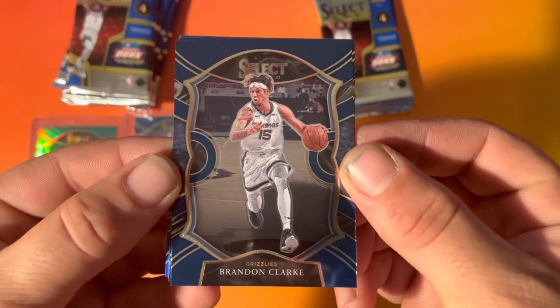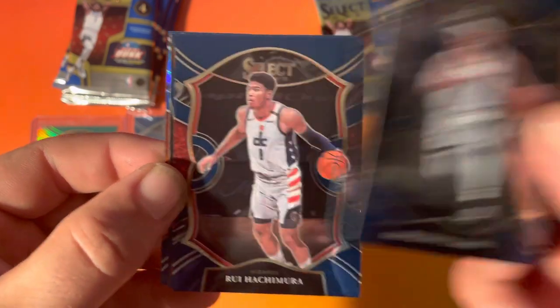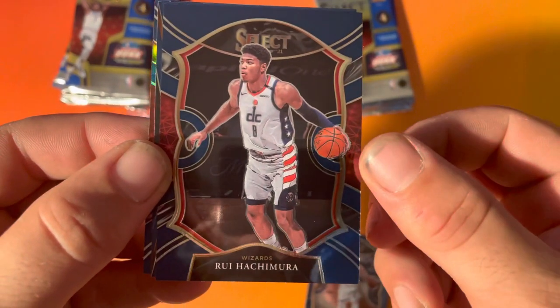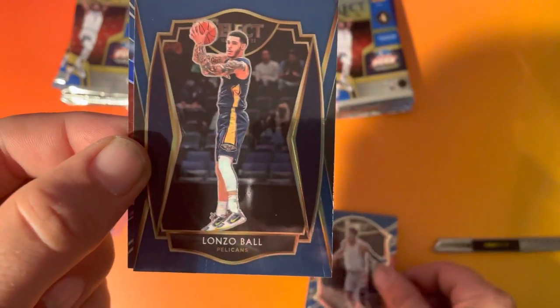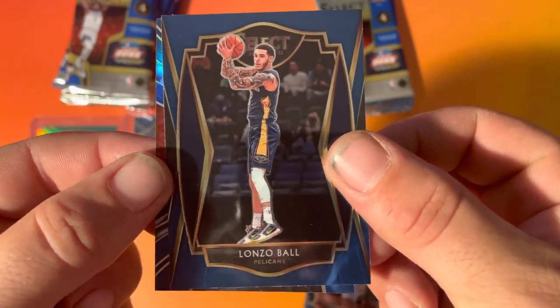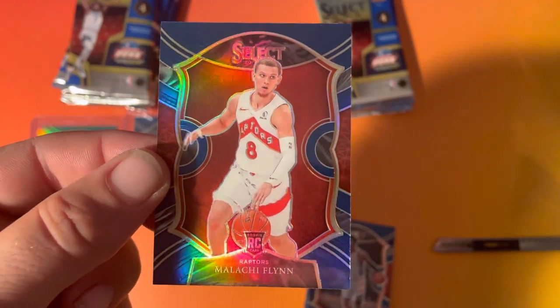We have Brandon Clark — looks like we got a holo or silver or something right there. Rui Hachimura. Lonzo Ball. And Malcolm Flynn rookie, Raptors.